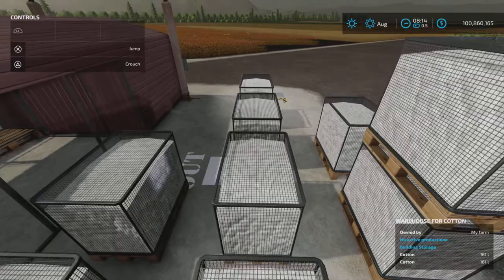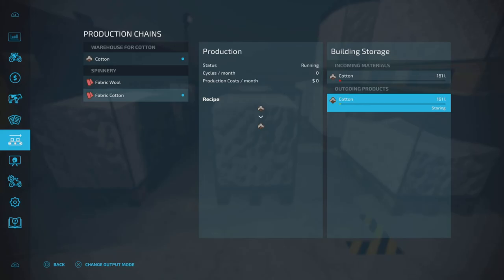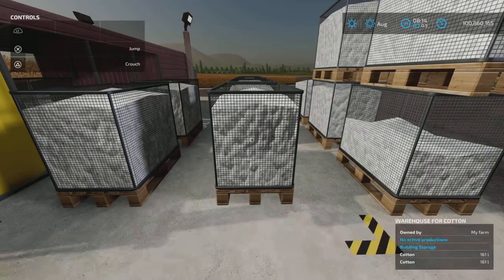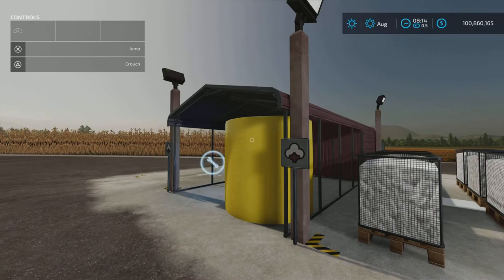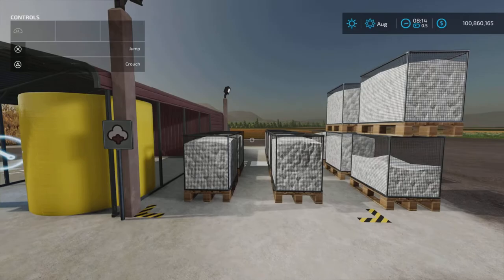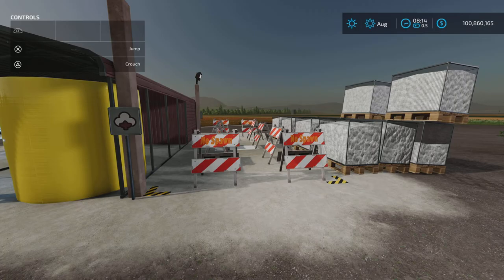I do believe you need it running in order for it to be distributing, because this is technically a factory. You can set it to distribute and it will distribute the cotton directly to, say, a spinnery — which I have set up there for demonstration purposes. You can shut the spawn point off at any time and no more cotton will spawn here as pallets.